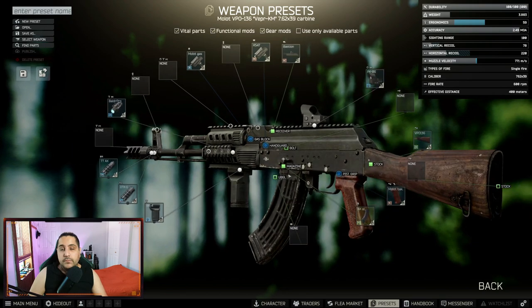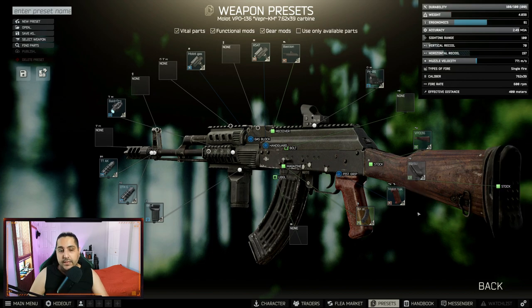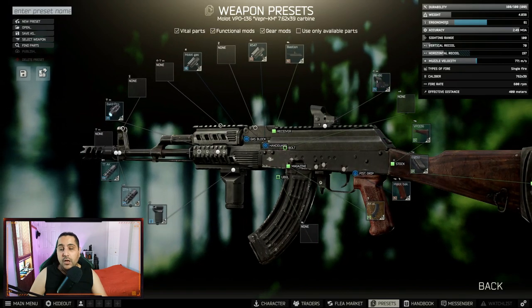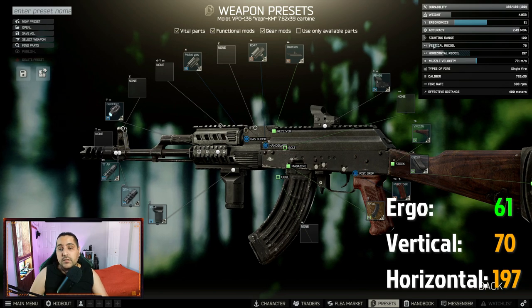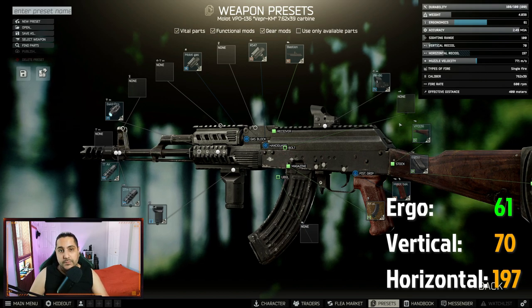The meat of our build is to put our butt pad on it. As you can see, this is our whole build. Our ergonomics are improved to 61, our vertical recoil is 270 — that's 28 points less — and most importantly our horizontal recoil is now 197, a 100-point reduction from what it was before.